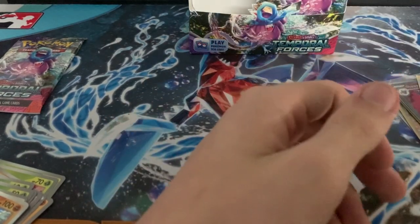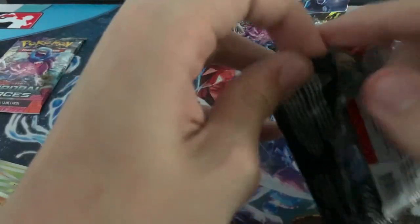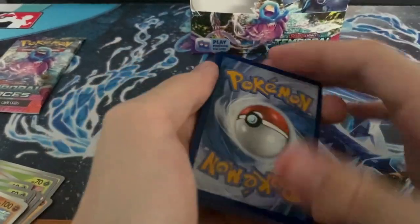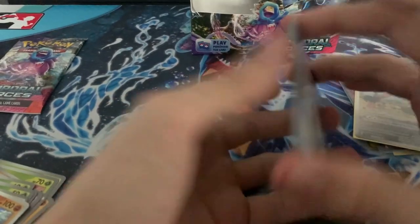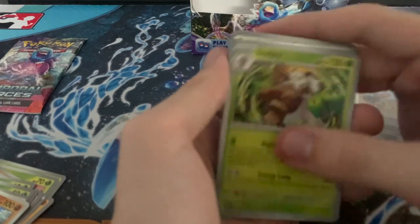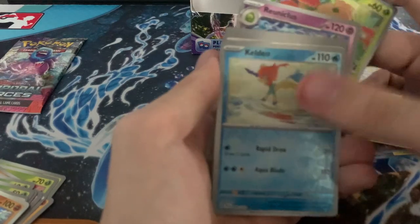I actually really like Mawile, it's one of my favorites. First pack of the right side — let's not get that mixed up again. Fire, Grass, Poochiana, Wigglit, Meltan, Sea Dot, Shift Tree, Bianca's Devotion, Reuniclus, Shroomish, Keldeo.